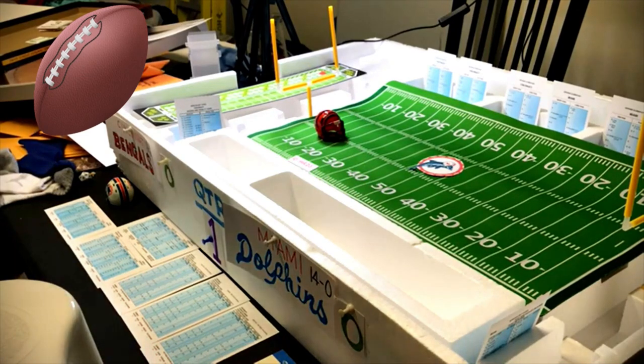At halfback is Essex Johnson, fullback Doug Dressler, tight end Bob Trumpy — you might remember him as an NBC announcer — flanker Chip Myers, and split end Charlie Joyner, who famously played for Air Coryell and the San Diego Chargers later on.